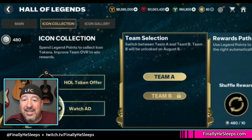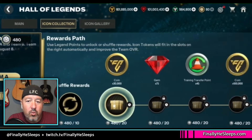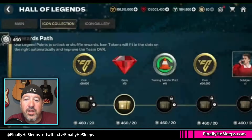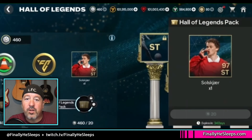Once we move over to the Icon Collections tab, this is where things get a little different and interesting. There are two daily ads to watch, then we claim our rewards using our legend points. These rewards don't take very many points and we're going to refresh them a lot. As you go through and collect these, the final node will give you a player token.